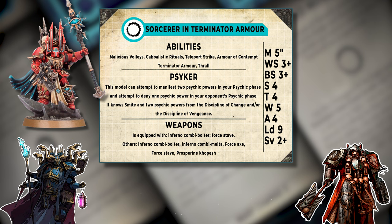It now has Armor of Contempt as well, which is really nice for terminators. Because it's a Thousand Sons unit, it can cast two spells, denies one spell, knows Smite, and knows two powers from Dark Hereticus and/or Discipline of Change. It also has a base loadout with a staff and a combi-bolter, but you can modify it heavily — force axe, combi-melta, or a Prosperine kopesh. There's a lot of options to change the loadout.